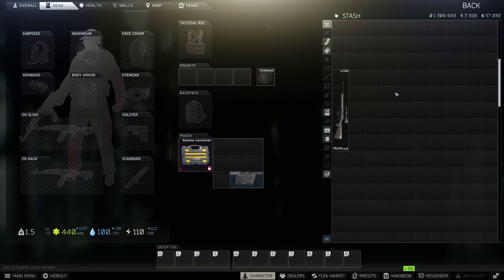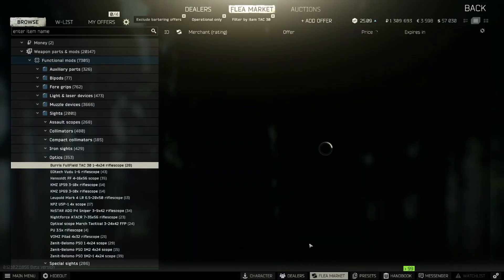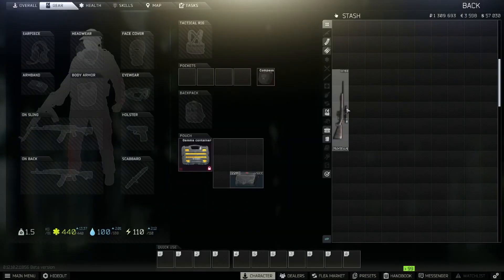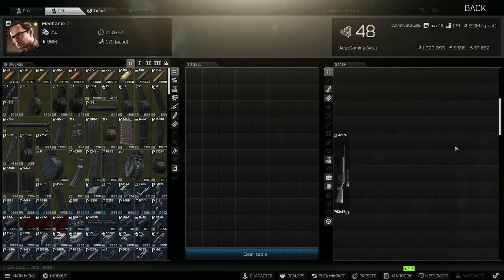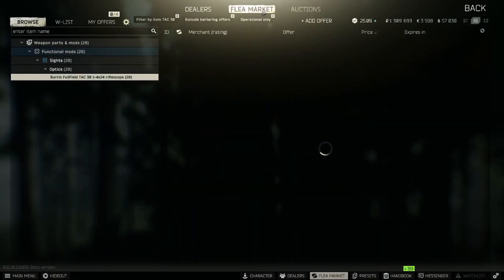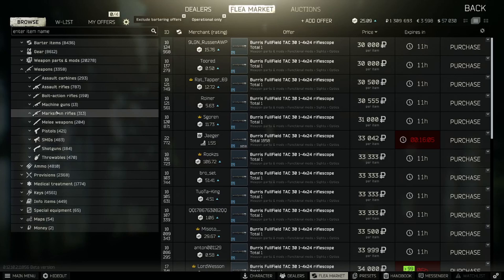I have an example right below - this M700 here I bought for 30,000 rubles. I saw there was a scope on it and that was good enough for me. This scope goes for 30,000 rubles, so I essentially got the entire weapon for free and got the scope at normal price. It's a 30,000 ruble scope, and we can sell it for 47,000, making 17,000 profit on that.